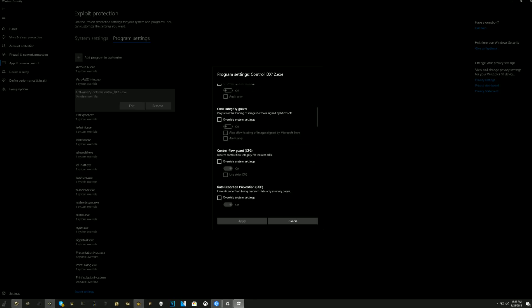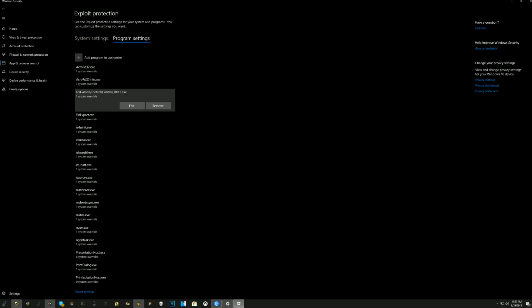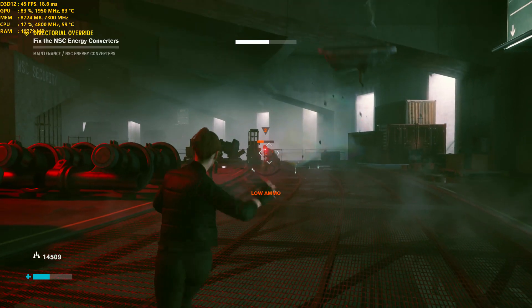Once you're in here, navigate down to Control Flow Guard. You're going to want to override your system settings, then toggle that to off and hit Apply. It does say at the bottom that you need to restart the game, but you could even restart your PC just to be sure. If you're having any issues and it doesn't resolve right away, restart your PC and then you should be off to the races and running.